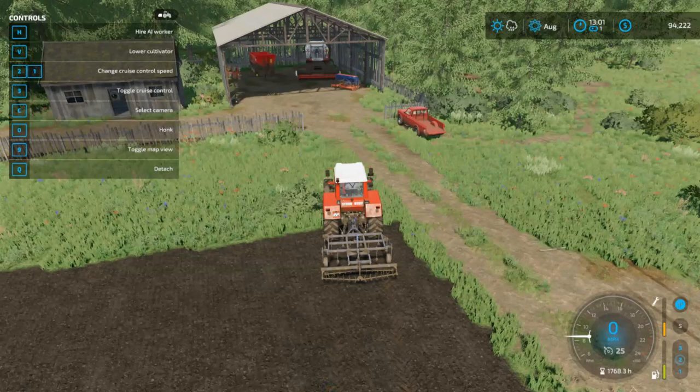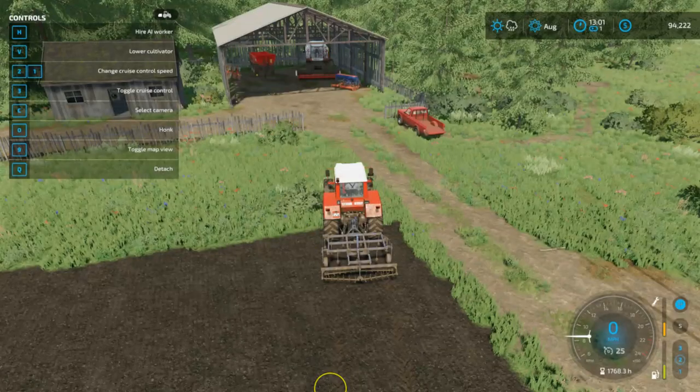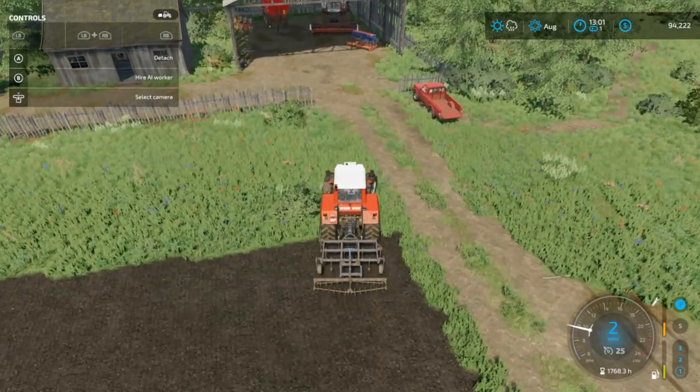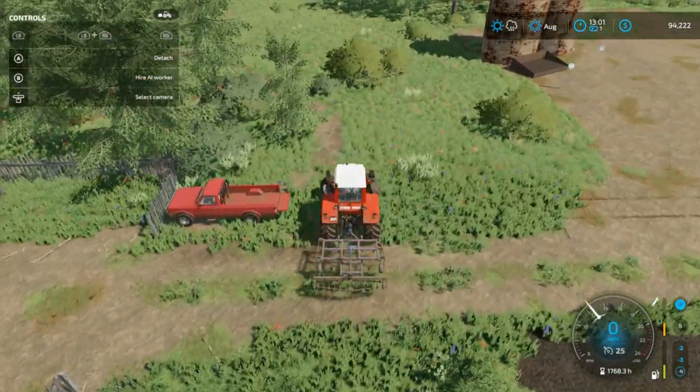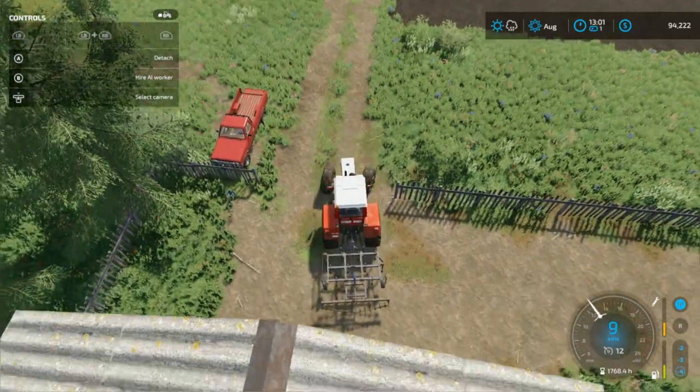Hello and welcome back to Farm Sim for Newbies. My name is Andy and we just got our field all plowed. Let me go ahead and connect my controller here again. We talked about using the bottom plow and then using the cultivator to clean it all up to make a nice seedbed so our canola seed will fit in there. We're going to put this away in the old barn here.